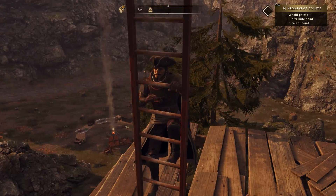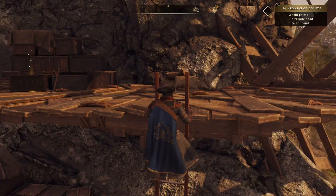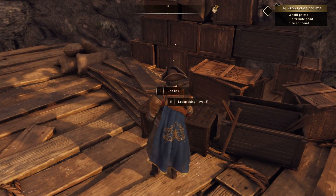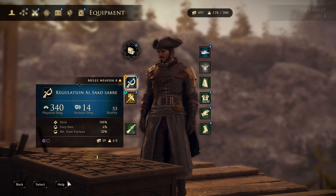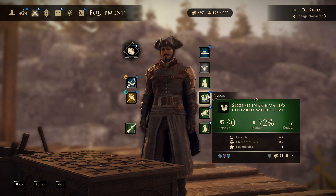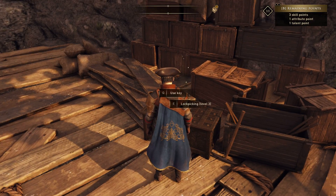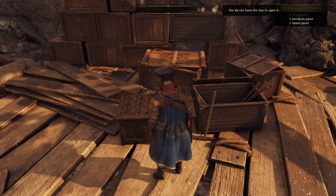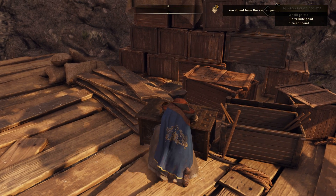For now, just climb the stairs or the ladders, whatever you want to call them. Now you need level 3 lockpicking. As I mentioned in my other videos, you can upgrade your armor to have lockpicking +1. So if you have lockpicking +2 — and you should have it at this point if you choose to upgrade it — it'll be very easy. You can also use a key, but I didn't find the key, so eh.